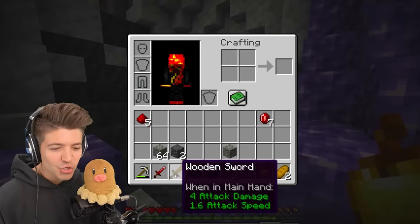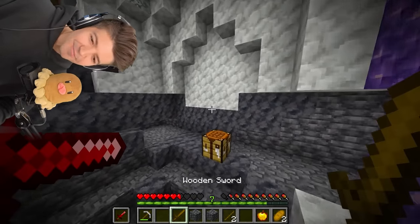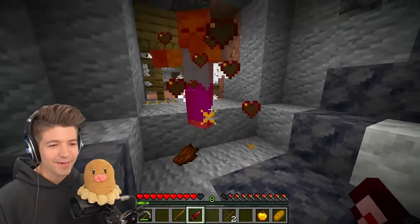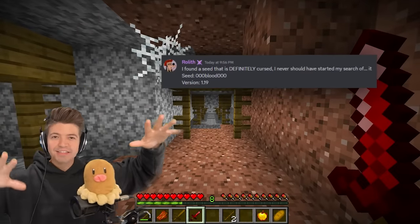So if we make a wooden sword and put this in, hold it in our hand — see, the wooden sword is tilted backwards, but the blood sword is tilted forwards. It's like literally hungry for blood. The attack damage is triple that. It kind of looks like a dagger if I hold both in my hands. I got to try this out on some more mobs. Okay, we can't one-hit them when we crit them, but it's still serious damage. And this seed is confirmed. Roleth, you are the goat for sending this into the Discord.